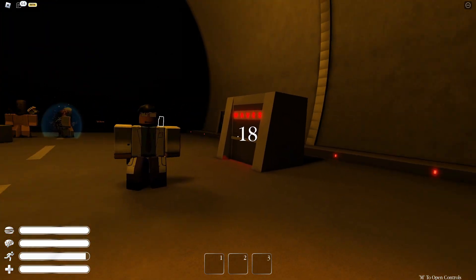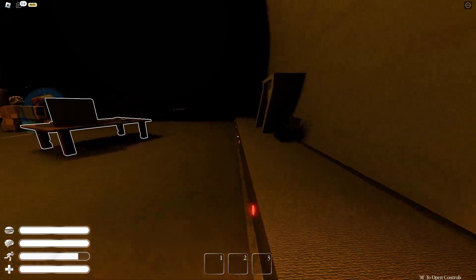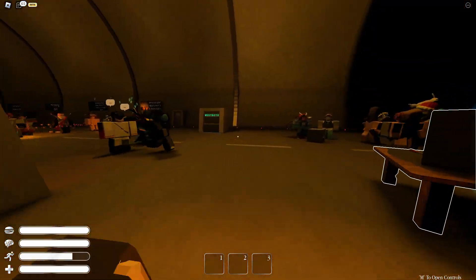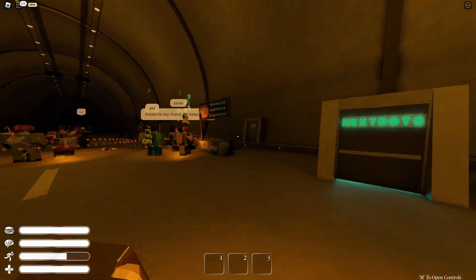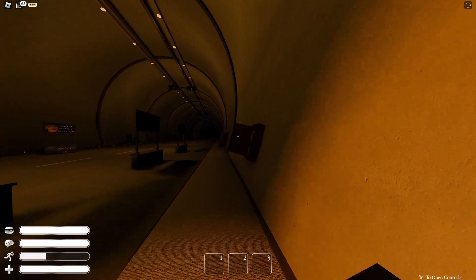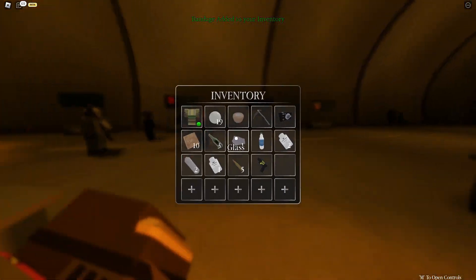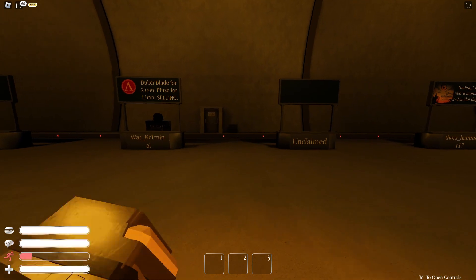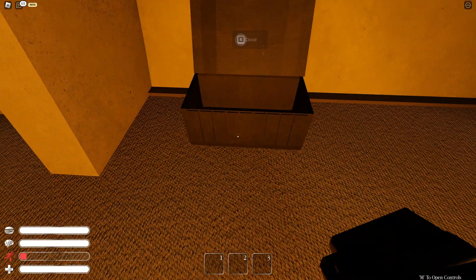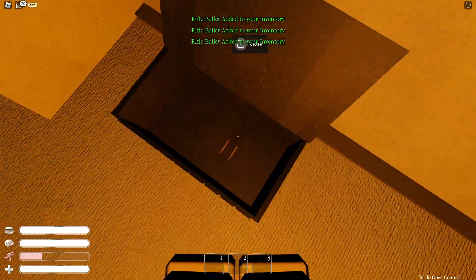Fact number four: you can actually get loot inside the hub. There are ammo boxes or ammo crates inside the hub, all next to these doors that you can get loot from. There are also these things that have bandages inside them. But the most useful thing from the hub is definitely the ammo crates — as you can see, these are pretty useful. I just got some rifle ammo.